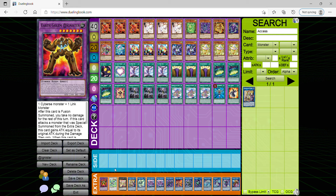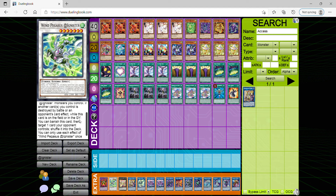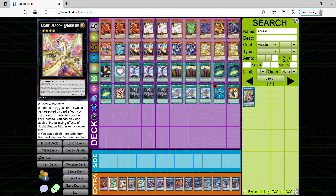You will need one. Wing Pegasus @Ignister, which is a synchro monster allowing you to pop your opponent's backrow, as well as targeting one card your opponent controls regardless of its type. Right Dragon @Ignister allows you to destroy face-up monsters your opponent controls, similar to Wing Pegasus but they are opposites — it's to ensure you have ways of playing around your opponent.